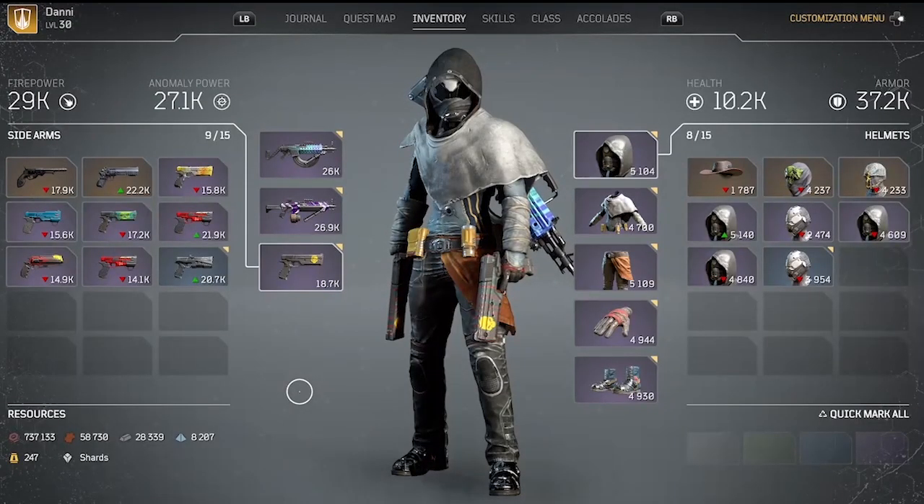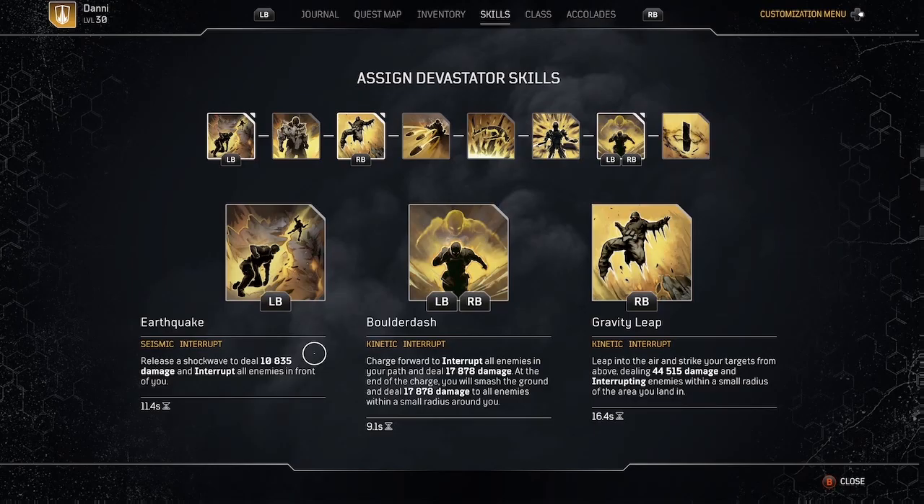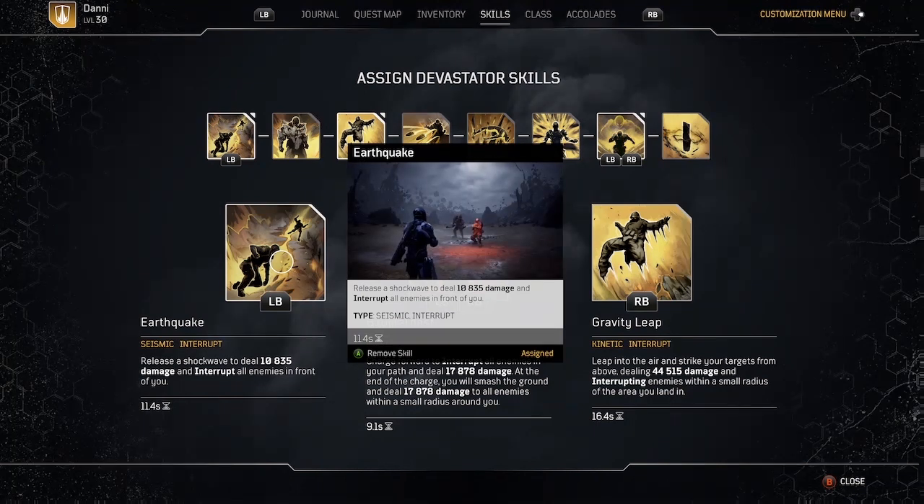The armor stat on here is misleading because I'm going to be getting a ton of extra armor whenever I use boulder dash or earthquake. The three skills I'm using are: earthquake, which is an awesome interrupt and also deals damage to enemies in front of me. The key to this build is to keep enemies in front of you — don't let them get behind you because then earthquake will not be effective. Boulder dash also works on enemies in front of you as you dash ahead.